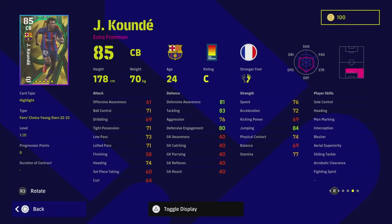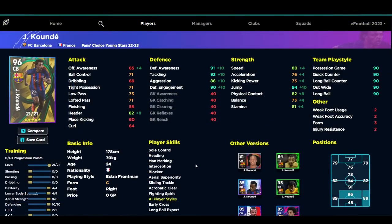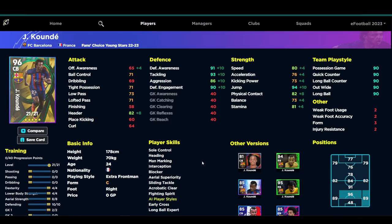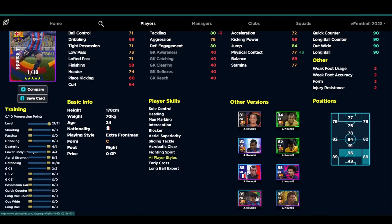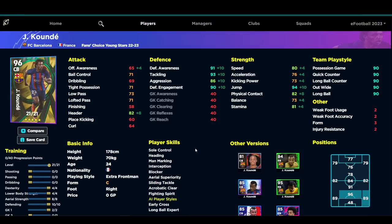Next up we've got Kunda, somebody who has been a fantastic player all season in eFootball. He's got excellent player skills: man marking, interception, blocker, sliding tackle, aerial superiority, acrobatic clearance, and fighting spirit, plus unwavering form — which is key now that the player update is stuck on C for all players. There have been multiple versions of him this season. Comparing them: the French pack version had slightly worse tackling, the eFootball Championship Pro selection had better aggression but less tackling, and the Barcelona La Liga pack had the same better tackling as this one. This is probably one of the best versions of Kunda — I'd max out his defending and play him at right back or center back.